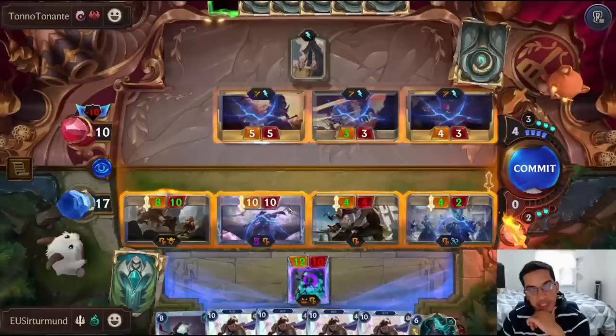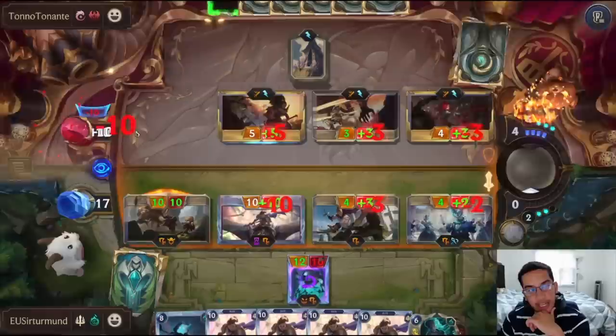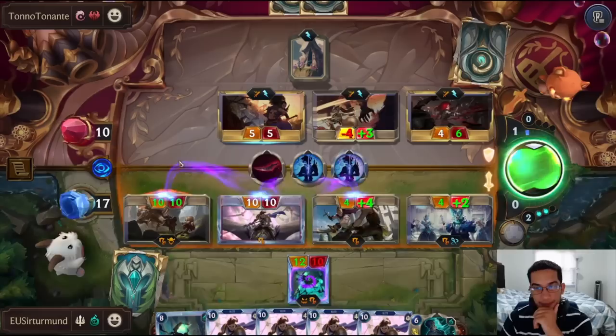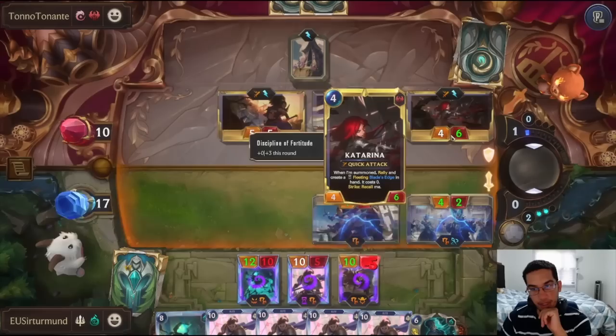The opponent has two stuns — one to save Yasuo, which doesn't do anything to this, and one to stop Leto. And we still keep Matron on the field. One stun to save Yasuo — and I guess they save Katarina that way too. He got the two stuns, and gets to clear our whole board except for two units. Yasuo still cannot attack because all our units are still big enough. We have Vengeance and we can also just do the second Citra. Katarina goes back to his hand.